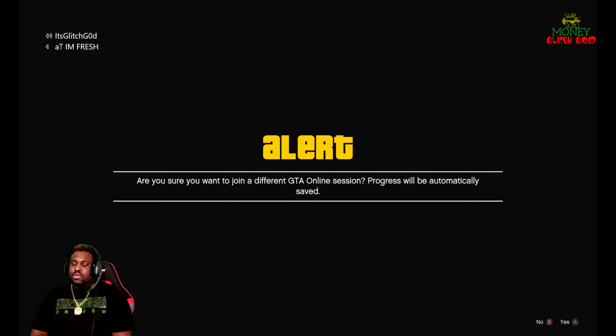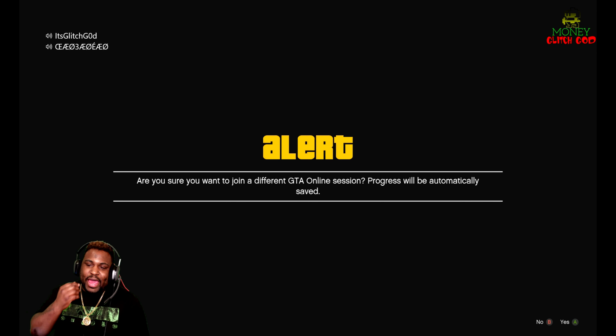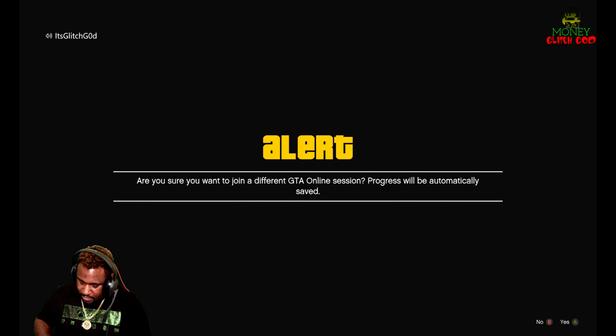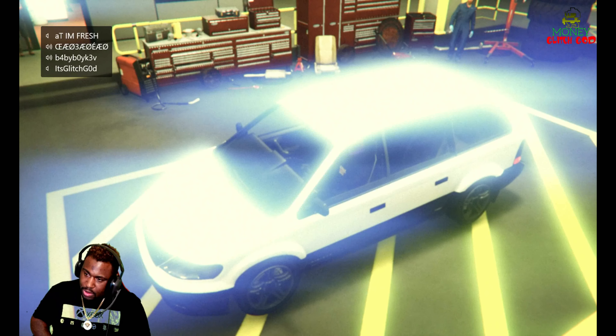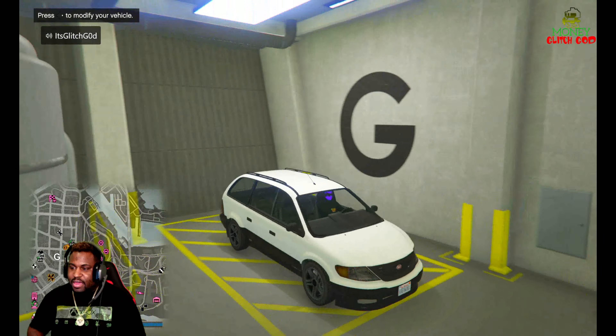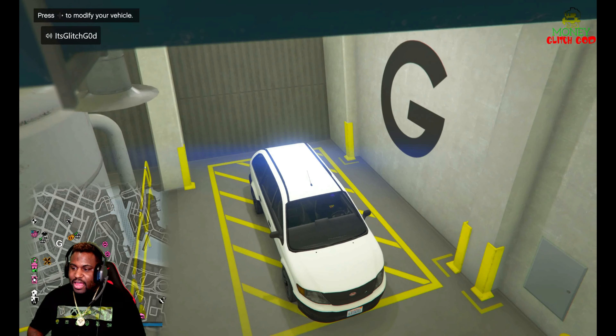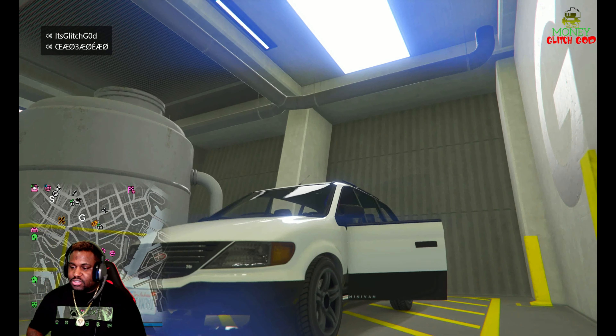Now what we want to do is spam A as fast as humanly possible. And if you're faster, instead of with your thumb you can use your finger. Ready? You just spam A right now as fast as humanly possible. And if you hit the glitch, you'll see it put you back where the van started off at. There it is — the van gave us a little flashy flash and then it put me back in the van, so it hit the glitch.